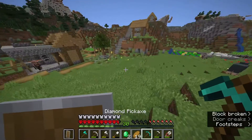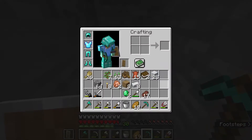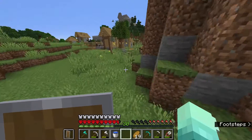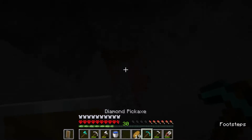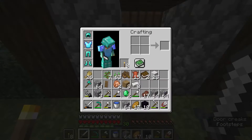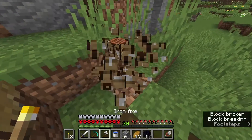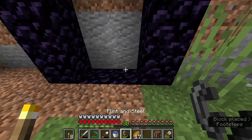Now that means I don't have any diamonds for the enchantment table, but we could just get some when we're going to do that — for now we don't have to worry about that. So I'm going to go grab obsidian and I'll be right back. All right, I'm going to put it right over here. There we go.